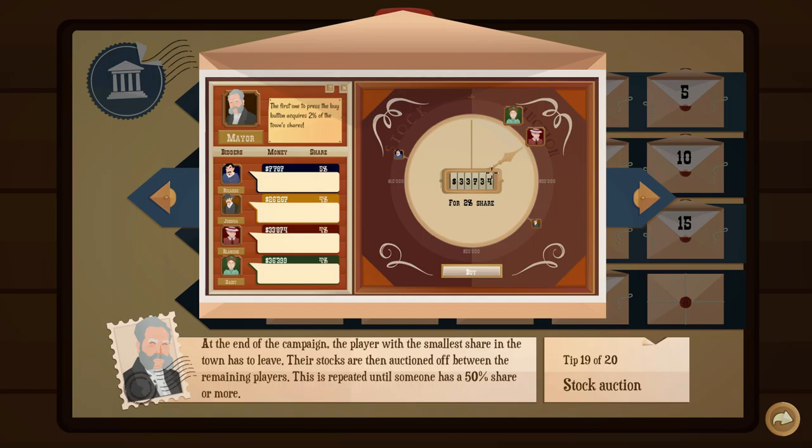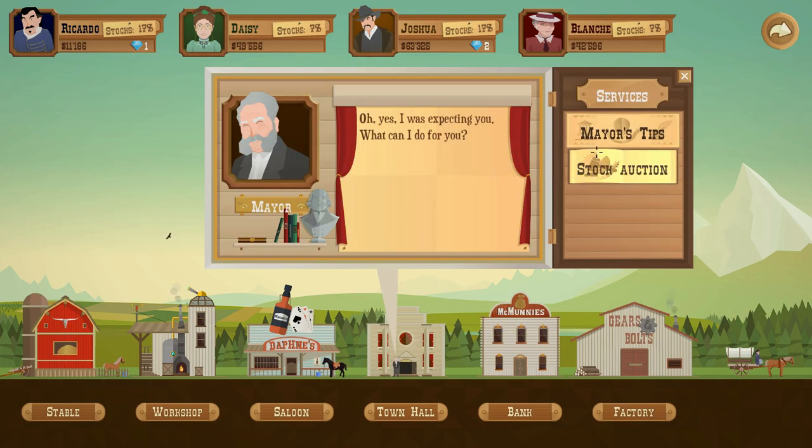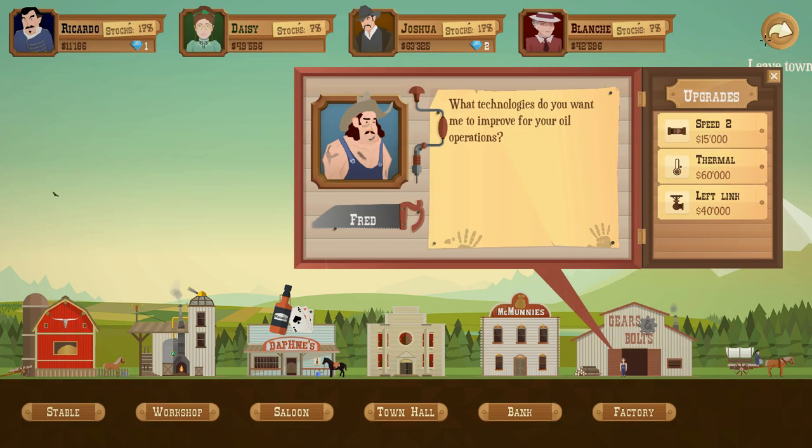At the end of the campaign, the player with the smallest share of the town has to leave; their stocks are then auctioned between the remaining players. This is repeated until someone has a 50% share or more. Also: thermal distance affects growth — limited, slow, or balanced growth — so you want to aim for a good middle size.